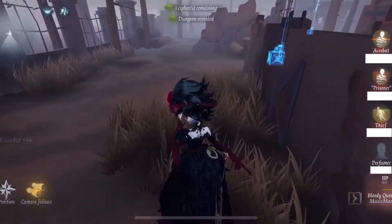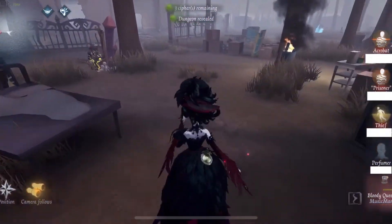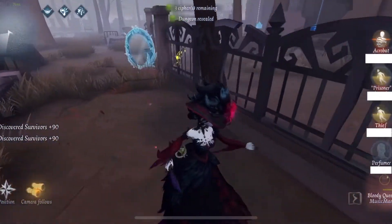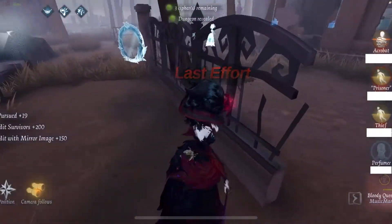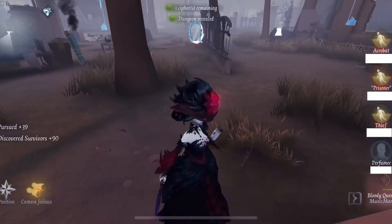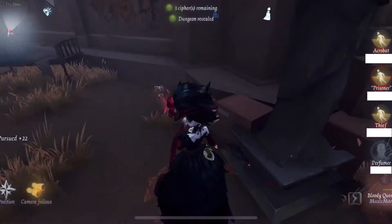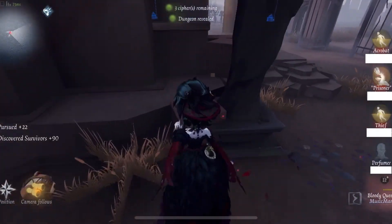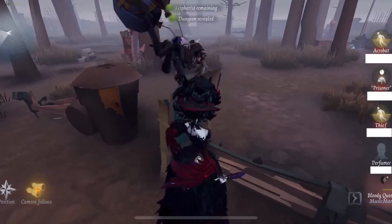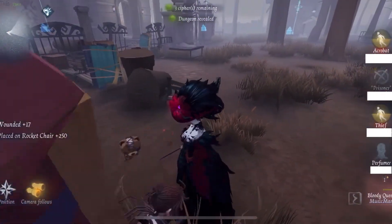Here I'm just kind of looking for the thief. I'm not going to stray too far away from the chairs, and I see that the perfumer has made their way here. The prisoner's been down twice, so I'm going to try to make sure that he's actually down and placed on the chair for the final time. He kind of knew he wasn't getting anywhere after that — that's one survivor down, three ciphers left. The game's not over, but it is looking favorably to me.